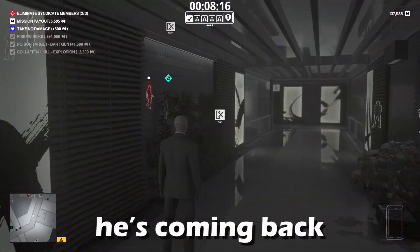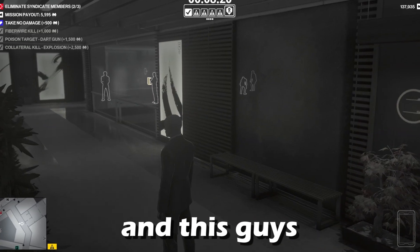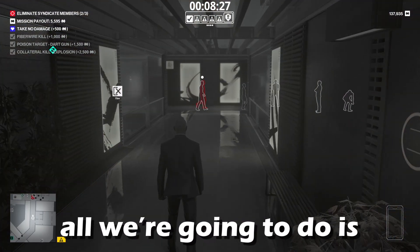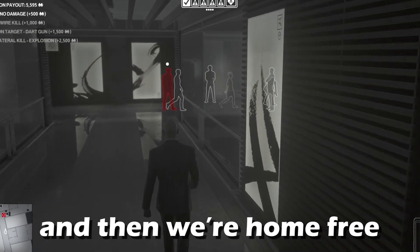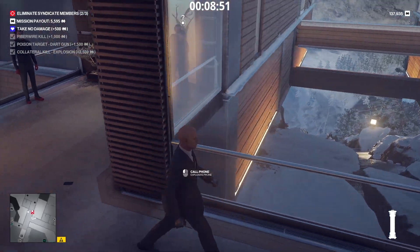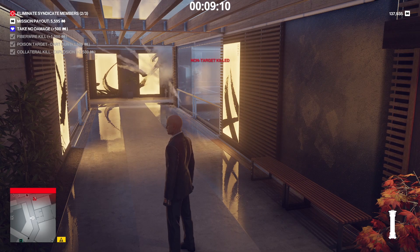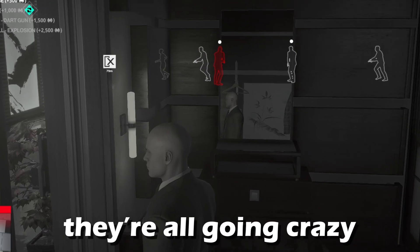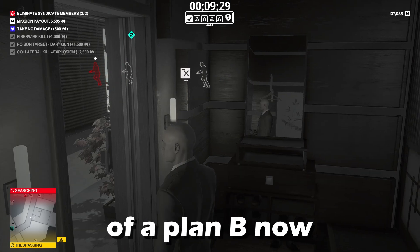A target looks like he's coming back to the room, and these guys have found bodies and are dragging them away. All we need to do is take out this one guy and then we're home free. I have an explosive phone — but the wrong person picked up the phone. Do I have any other weapon? That sucks. Now they're all going crazy — we've got to think of a plan B.